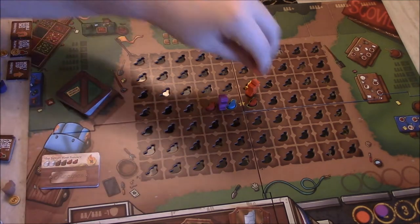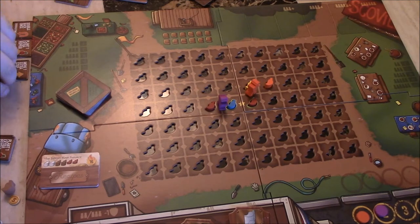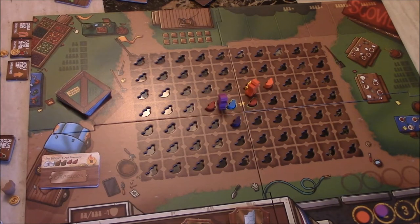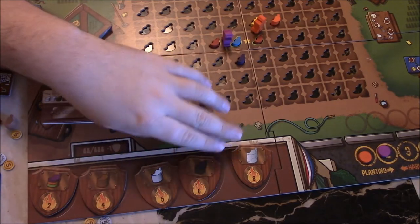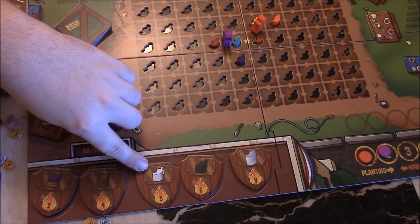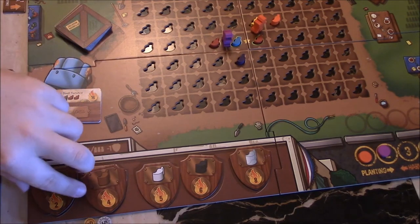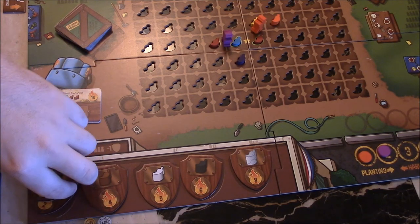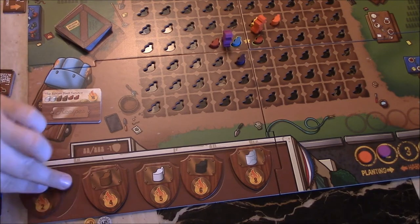In planting, orange places a pepper to keep it away from purple. Now when planting peppers beyond the first three basic types, there are plaques with different peppers and points shown on them — phantom pepper, black, white, brown, orange, green, and purple. Whoever is the first person to plant one of these pepper types claims one of these plaques. You can only claim one per turn even if you plant multiple. So orange claims the orange pepper plaque and purple claims the purple pepper plaque.